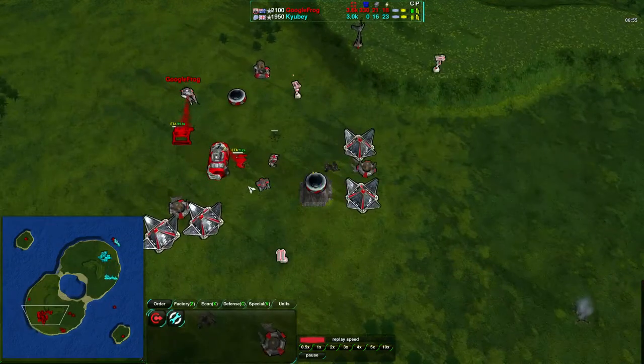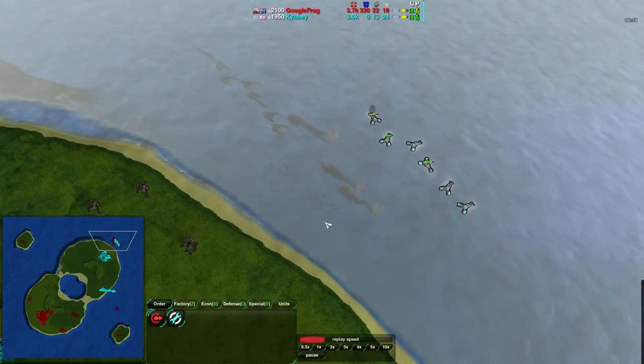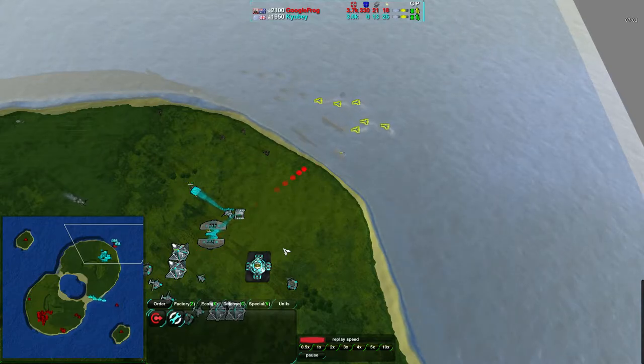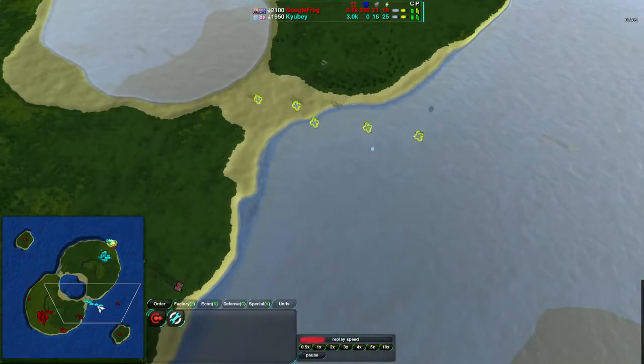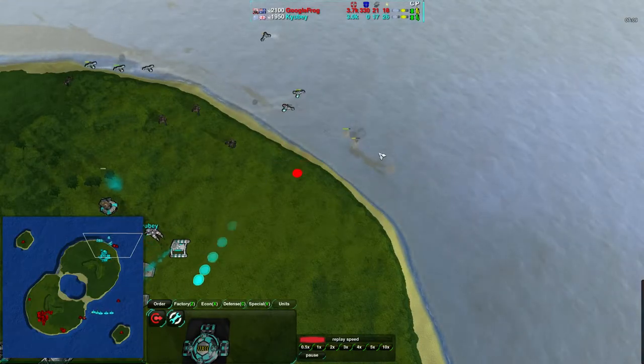Googlefrog, on the other hand, is staying with amphibious, which is working okay but really not that well. He'll be just able to get that much more units around — he'll be able to get more map control. They aren't individually as powerful, but he's still managing to do quite well.